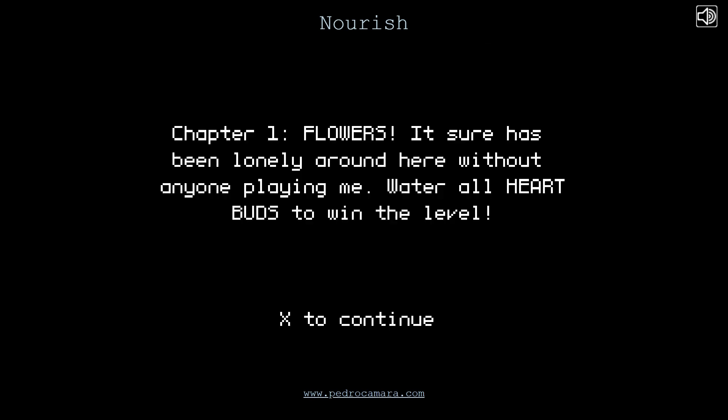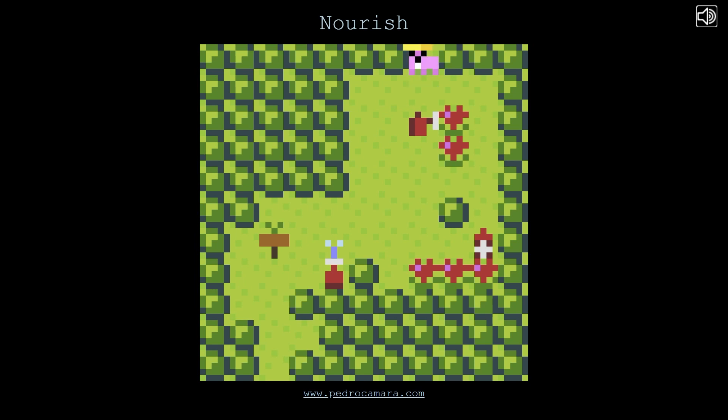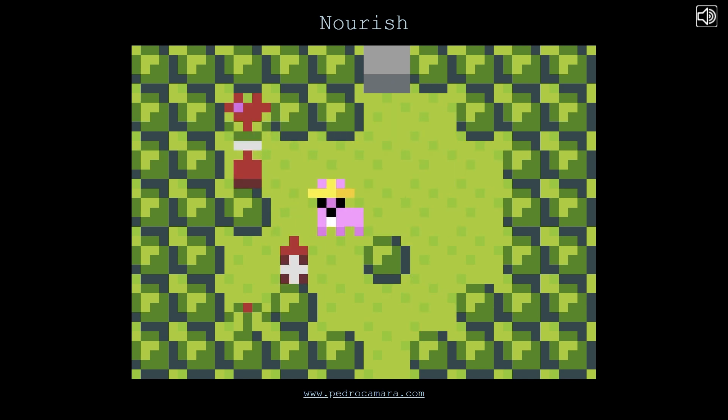Chapter 1: Flowers. 'It sure has been lonely around here without anyone playing me. Water all heart buds to win the level.' Okay, so the ones that are red - like this. Simple enough.